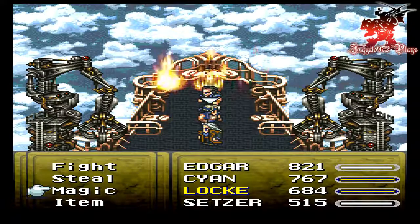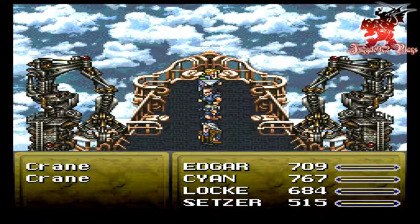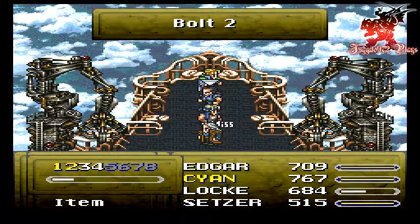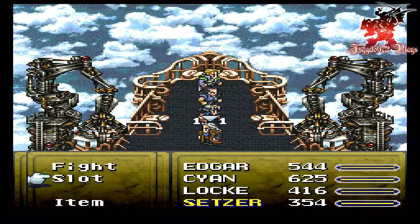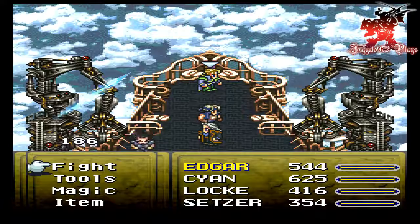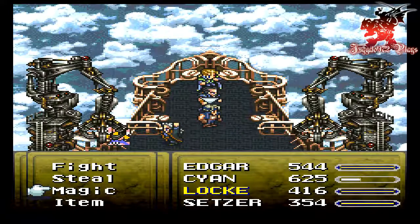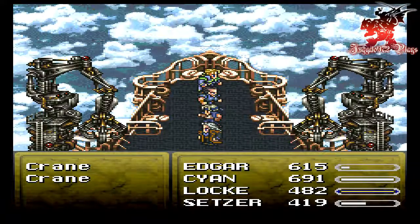Okay, we got two cranes to fight. Each one of them has about 2,500 HP — around 22, 23 something like that. One of them absorbs thunder; I believe the one on the left absorbs thunder and the one on the right absorbs fire. So you know what — I was right. And this is the first time we get to use Sensor and the slot machine skill. Let's see what we got — wow, would you look at that, Moogle! Dammit, Edgar.